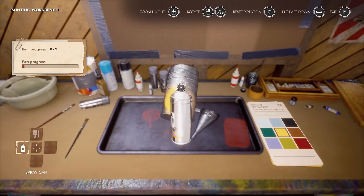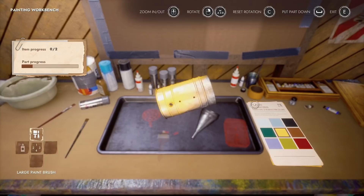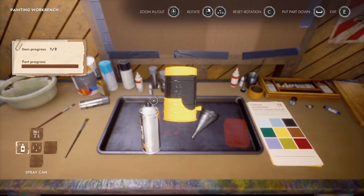We gotta paint the main pieces here. And that's right, we have our spray paint we didn't get to use in the last episode. This is actually not much better than the old paintbrush, at least for this part. Well, that's unfortunate.